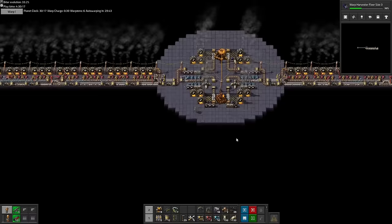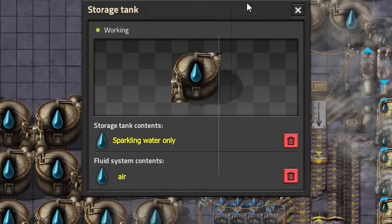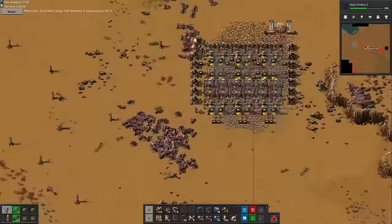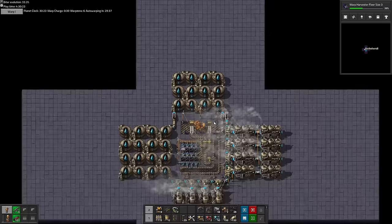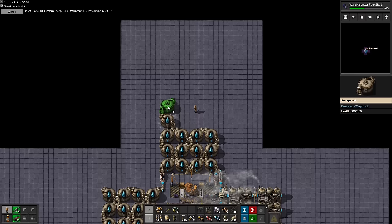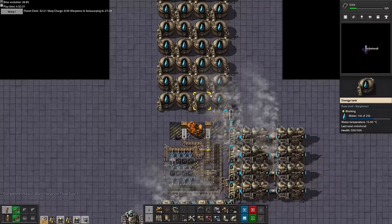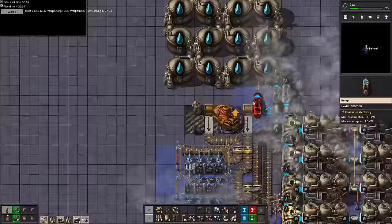Wow. While we were out having type 2 fun in the form of mild panic attacks while trying to keep the base from blacking out and the outposts from getting overrun, the floors in our factory sure have expanded excessively, especially the boiler which has seen a significant expansion. And we are going to take advantage of that extra space by massively increasing our water storage. With a water pump on each of our mining platforms, we should be able to fill this baby up in no time.